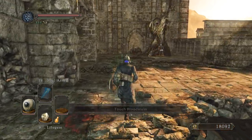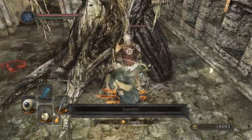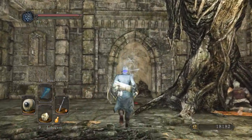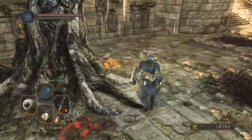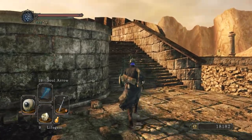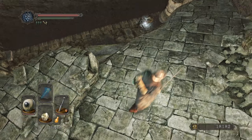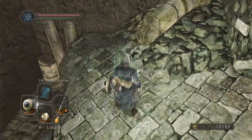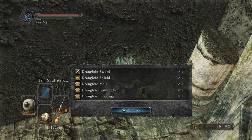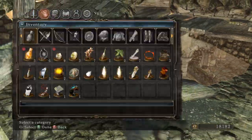We can see that guy that was approaching us earlier still attacking another one of these giants that's grown into a tree-type thing. We can examine this one as well. There's an item down here — there's a set of items that tells a story here: Drying-like sword, shield, mail, gauntlets, and leggings. Not the helm — everything but the helm.